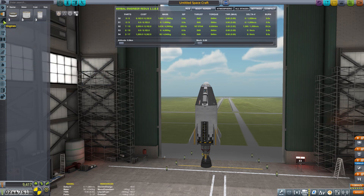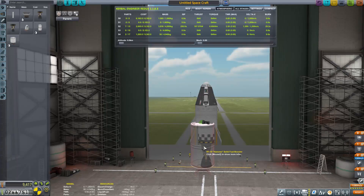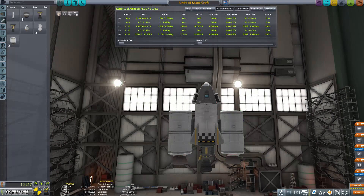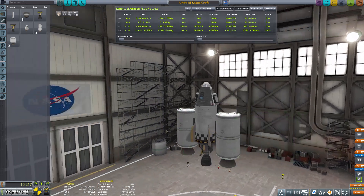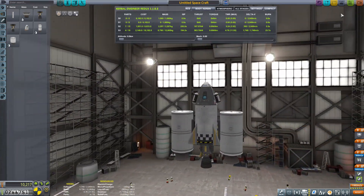Then I'm going to use some solid rocket boosters — the medium-sized ones, the Hammer — one on each side. We'll fix the staging so that the hammer boosters, separator, and main engine all fire at once. Straightforward enough — that should get it done. And we'll head out to the launch pad.